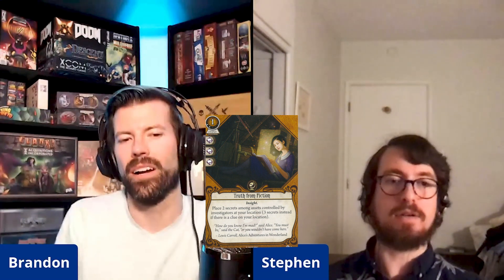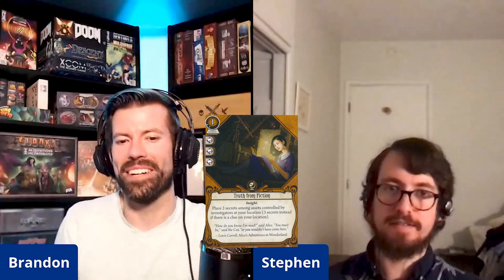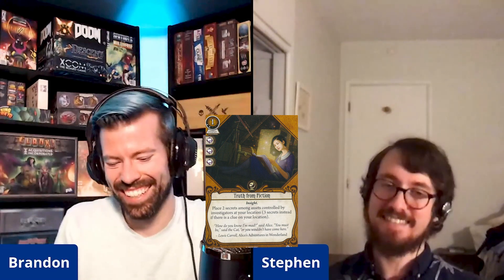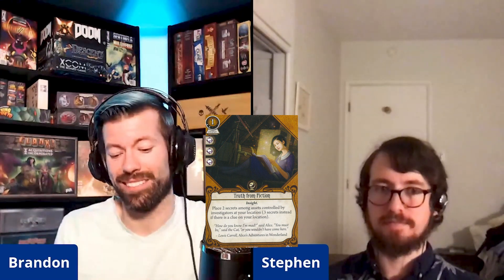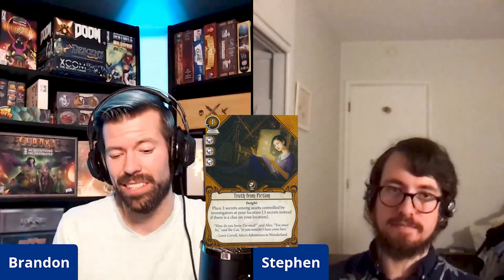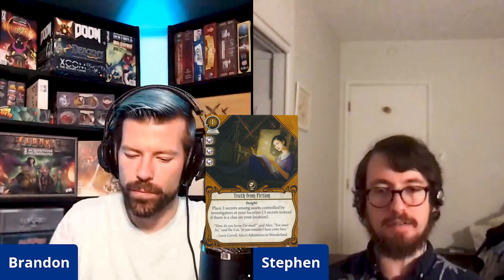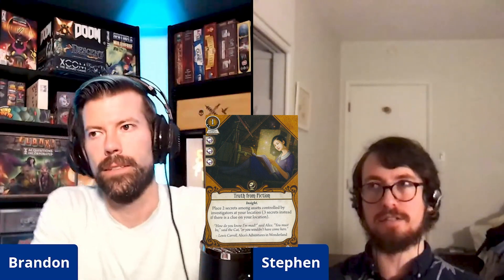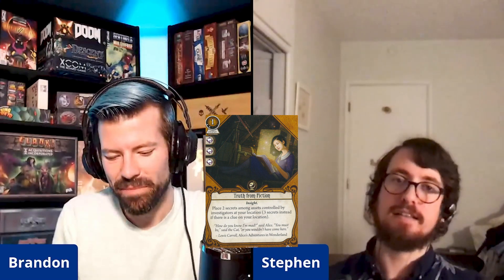Old Book of Lore upgraded only came out in the last pack, so it's possible the base Truth from Fiction is already good — we just haven't figured out the combo with Old Book of Lore yet. If you have at least four assets in your deck that benefit from being recharged by secrets, this is a pretty good candidate.